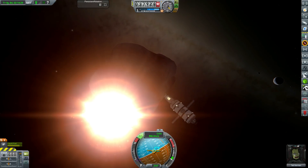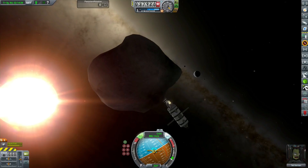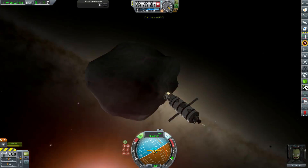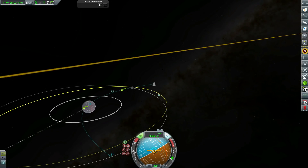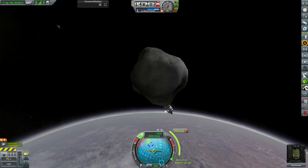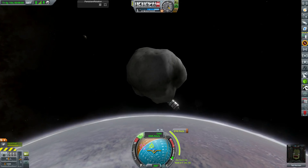For some reason that's not working. I disengaged the free pivot but the pivot's still locked, so we're stuck not firing the engine through the centre of mass of the asteroid. Thankfully we managed to grab it in a place where we're pretty close to the centre of mass, so as long as we still have some RCS we should be fine.